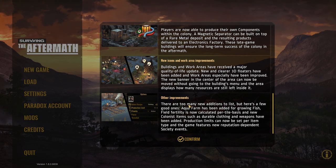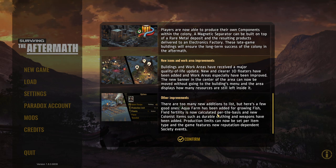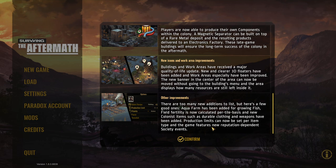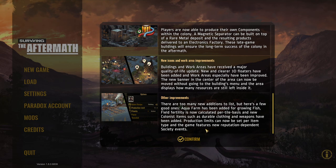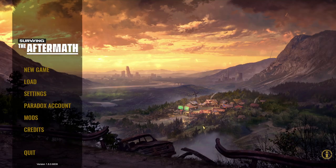Other improvements — too many to list, but here are a few good ones: an Aquafarm has been added for growing fish; field fertility is now calculated on a per-tile basis; new colonist items such as durable clothing and weapons have been added; production limits can now be set per item type; and new reputation-dependent society events have been introduced. Okay, no more reading — let's get into this!